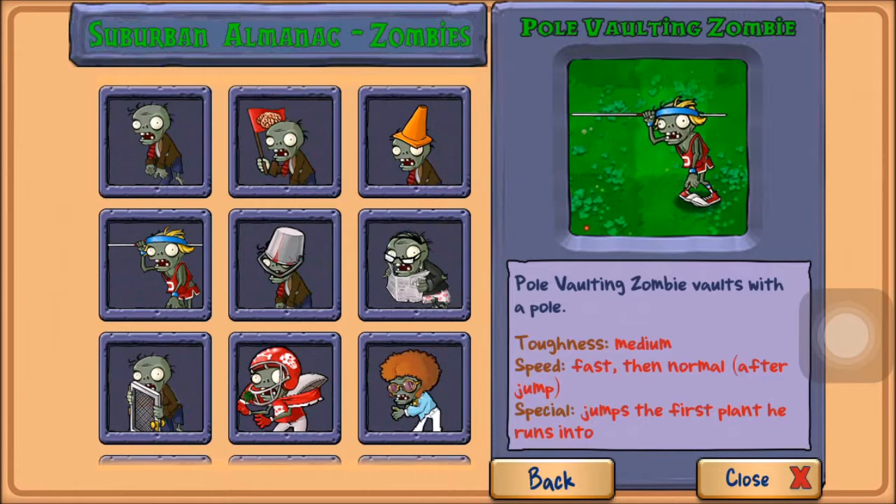Now the pole vaulting zombie is not the biggest threat but it can be annoying. It has a medium toughness, so a little bit weaker than a cone head, and it runs really fast before it pole vaults. It's not the biggest threat but it is annoying when it's going that fast and you don't have enough sun for something.